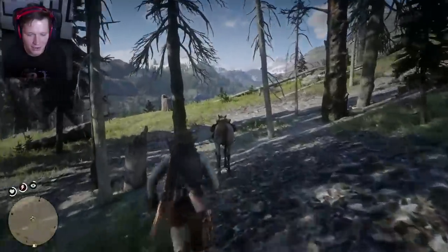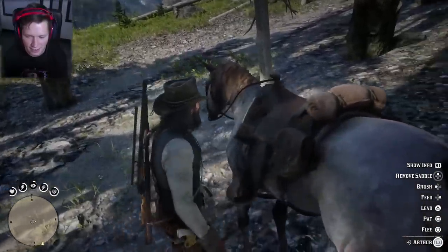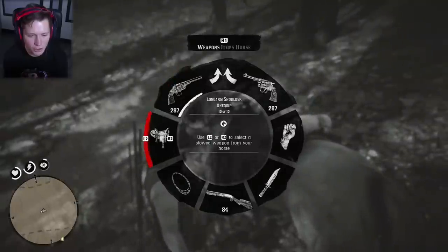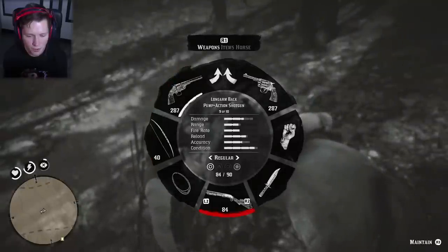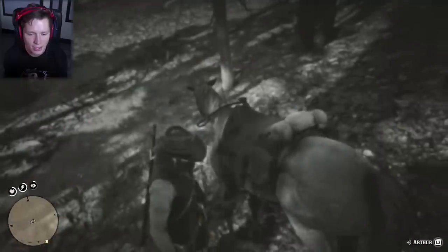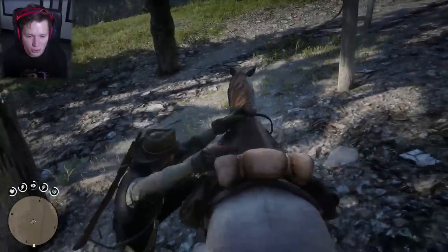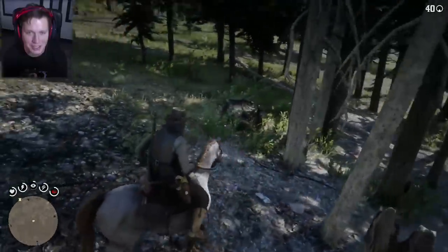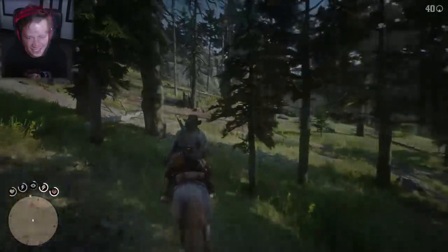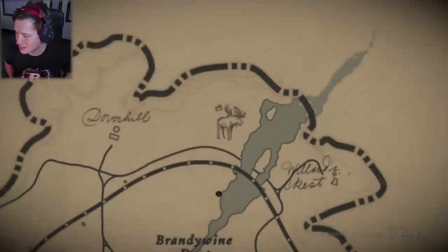Let's get crazy — are you guys ready for this? We're going to switch over to a bow, have a shotgun secondary, and go try to kill the legendary moose with nothing but a bow and arrow. This is going to be insane. We are officially in legendary moose territory — it's up here in the very northeastern section of the map.